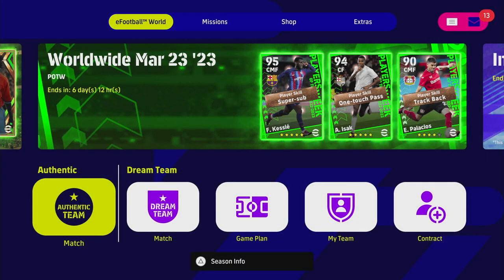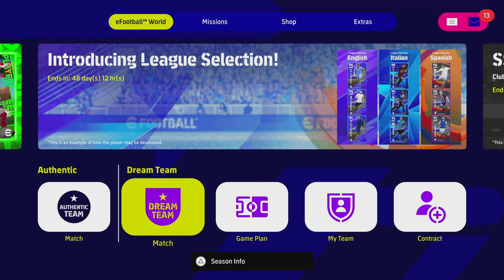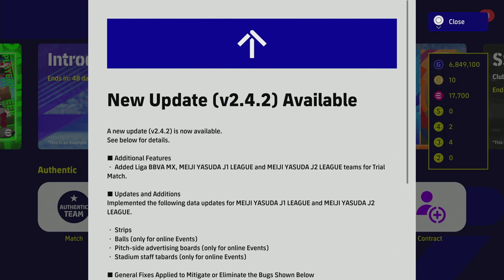Welcome back to the channel. Today we're taking a quick look through the weekly content and the new weekly stuff — and I say new in brackets because there isn't a lot of new stuff here. The big thing they talked about: they did add v2.4.2, which is now available to download. There are no gameplay changes, no quality of life changes, nothing like that.